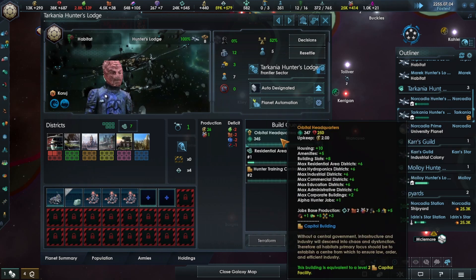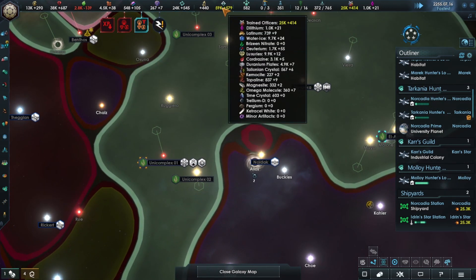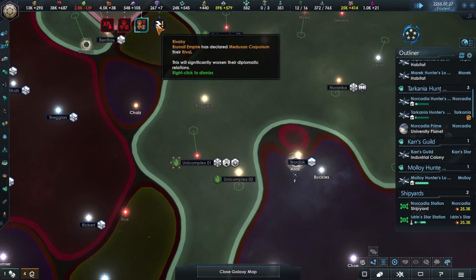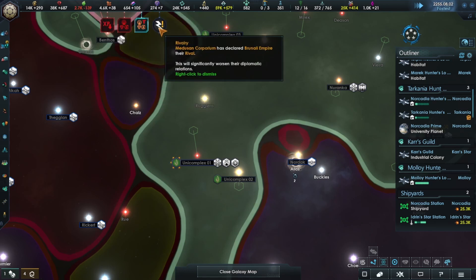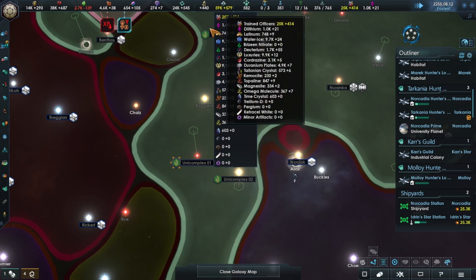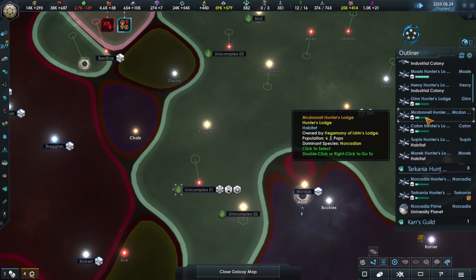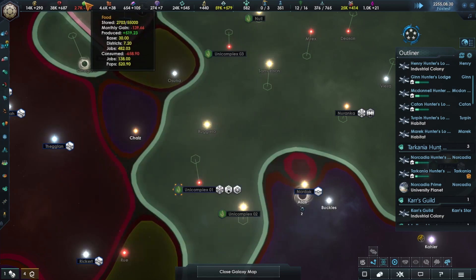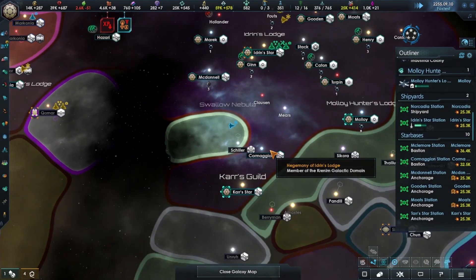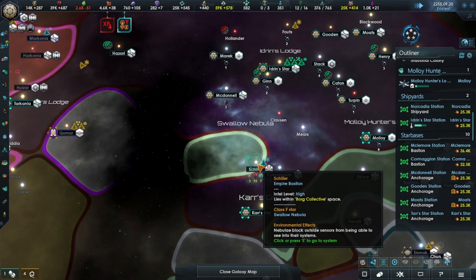Let's move you to the top. Orbital Headquarters - perfect. Bryzene Nitrate is now zero, so that should be better for the food. We shouldn't be 139 per month - should be like minus 50 approximately. We're already in the negative? No, now we're not. Cardassians have opened their borders - great, but you're so far away it doesn't matter. Minus 51. We just need to fill those jobs - I need to start figuring out where planets are and who to take from.